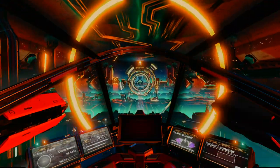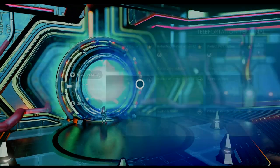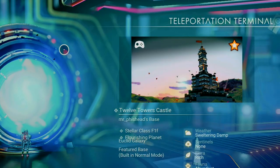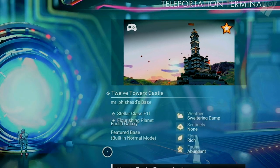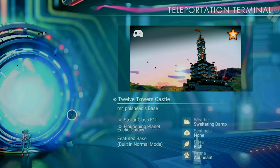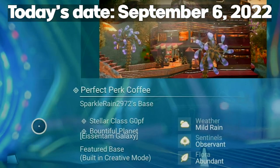Coming in at number five: when you're on the Anomaly, up in the teleport menu, you'll see three featured bases. These are usually in Euclid, the starter galaxy. But with the featured bases hopefully getting a more frequent refresh, you never know what galaxy you'll have immediate access to. And as of today's date, you can visit this space for a one-way ticket to paradise.